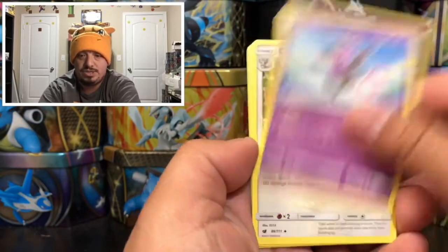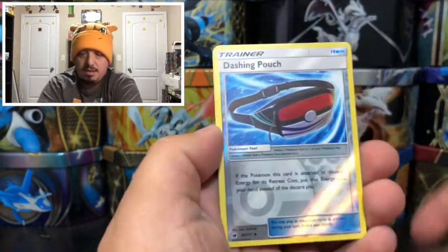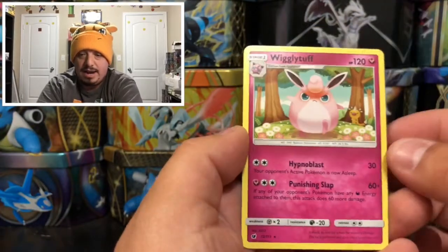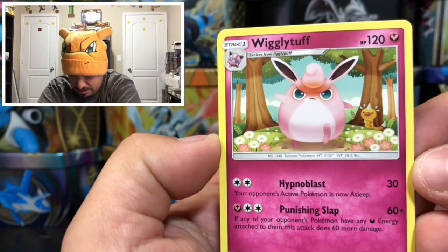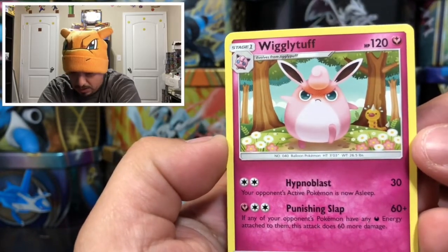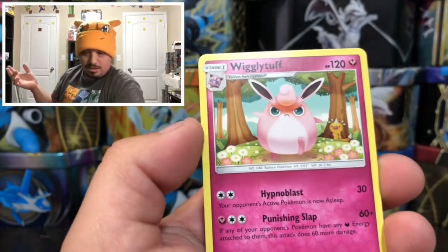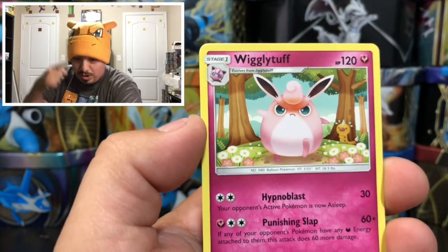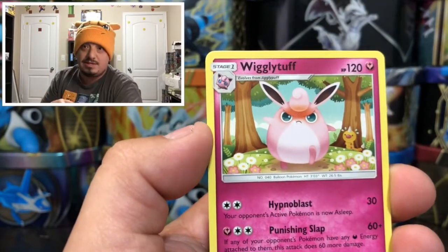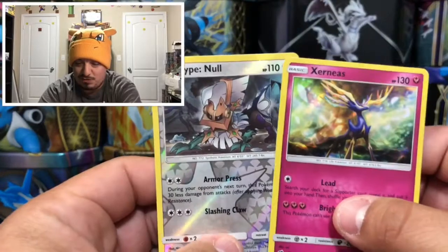We have a Minccino, a Natu, a Slowpoke, a Fire Energy, a Granbull, a Cinccino, a Haunter — that is a Dashing Pouch right there. And a Wigglytuff — he looks very, very mad. There's a Wimpod in the background. Let's play story time with Falcon: it looks like Wimpod pinched Wigglytuff with his horn, and that's why he's so mad.